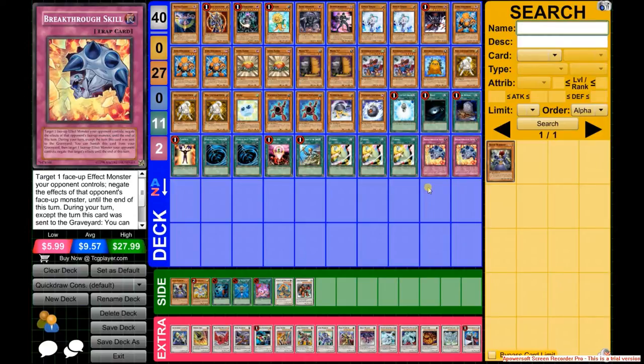Breakthrough Skill is like a double Veiler. Even though you can only activate it from the graveyard on your own turn, it's still amazing for negating an Xyz effect, or a Continuous effect, or anything on your turn so you can get over it. Thunder King, for example — negating his effect is huge because he's a very problematic card for this deck. Breakthrough just gets rid of it, so it's great whether it's in your graveyard or your hand.